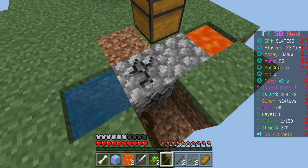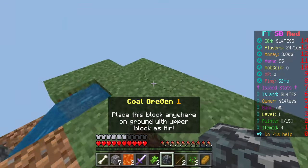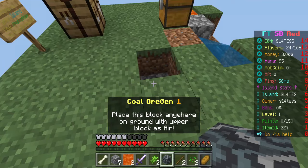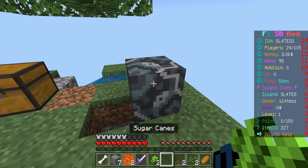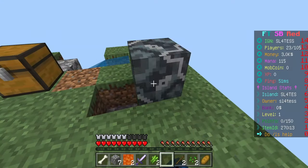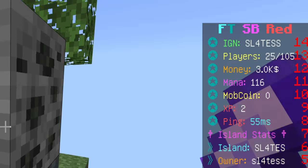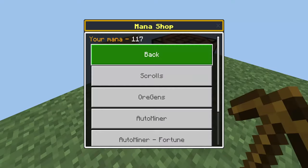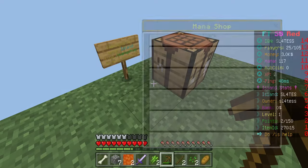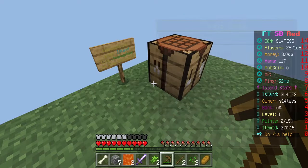What type of generator is this? This is such a weird way to make a generator. It looks like we also got an ore generator from the chest and we can place it down. It generates a coal block on top. It looks like there's two different currencies: mana and money, and with mana we can buy a lot of different things. This actually looks really customizable.